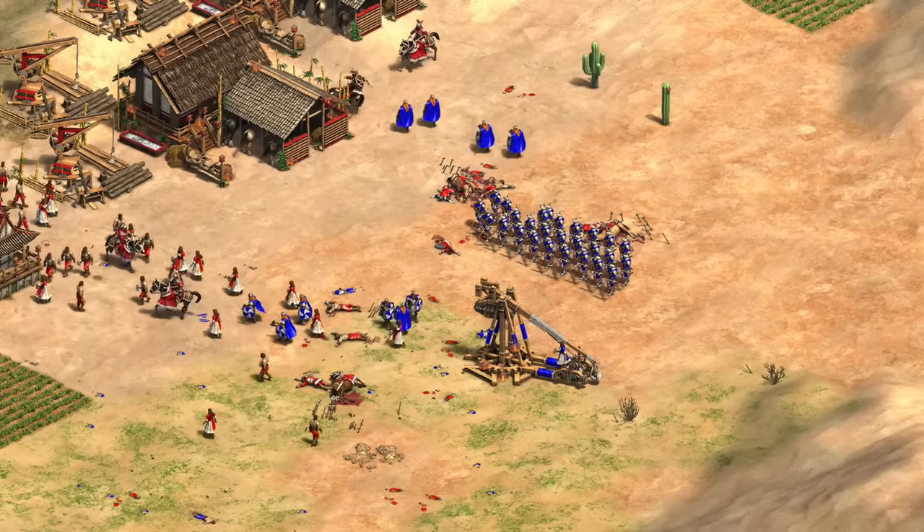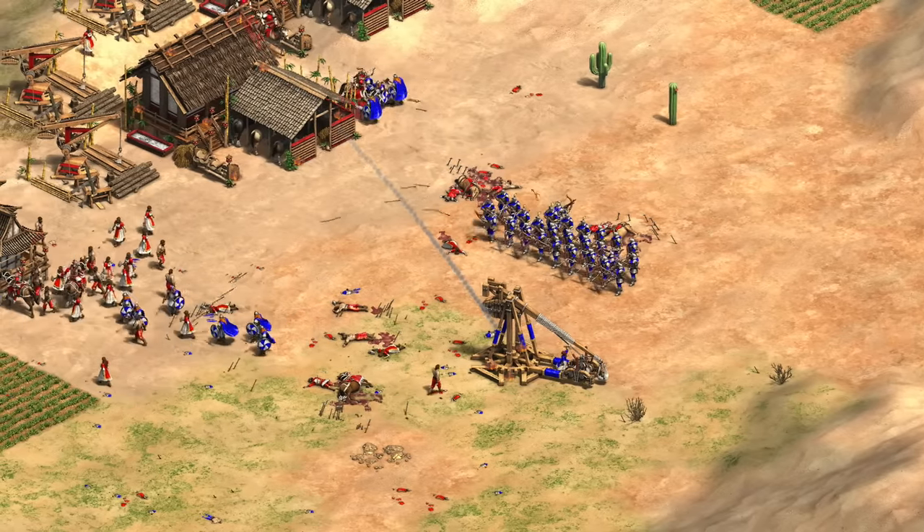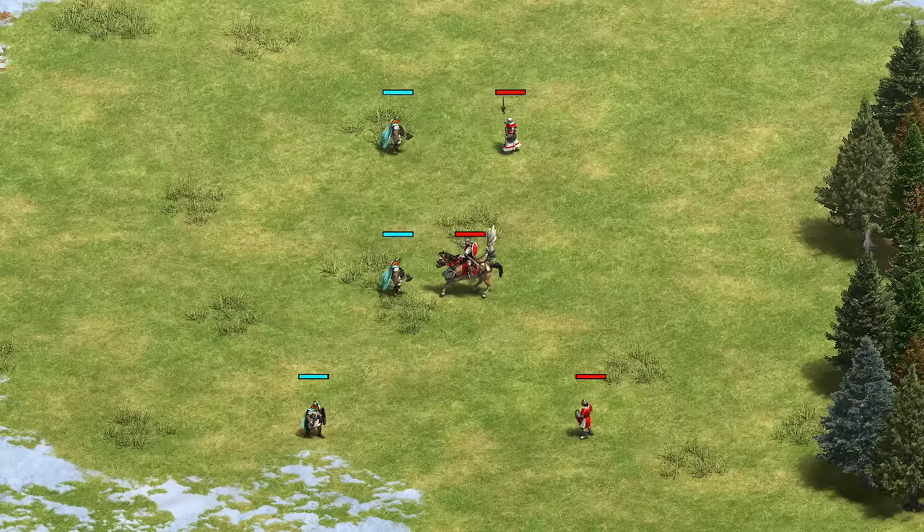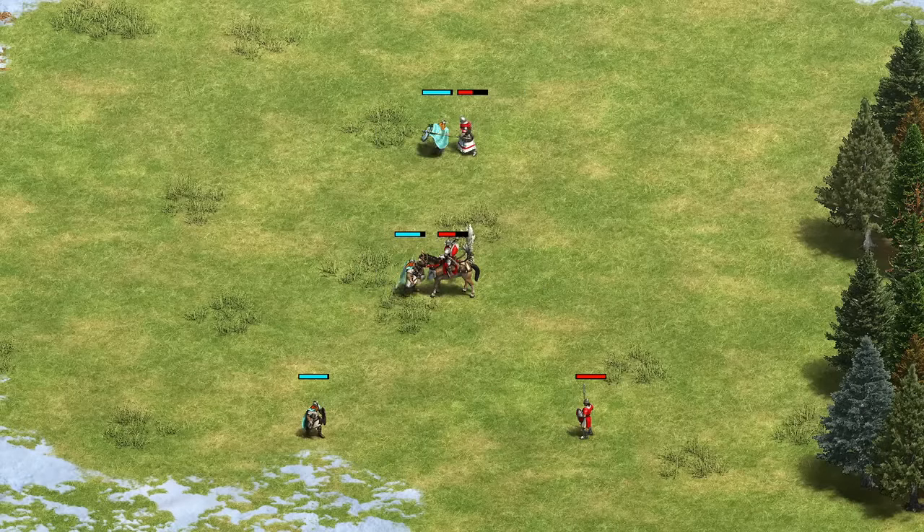Their relatively low gold cost also means they work great as a meat shield to add in with Arbalests or Skirmishers if you're tighter on gold, and they're actually a top-tier anti-trash unit, able to easily handle Halberdiers, Skirmishers, and Hussars after getting Chieftains.